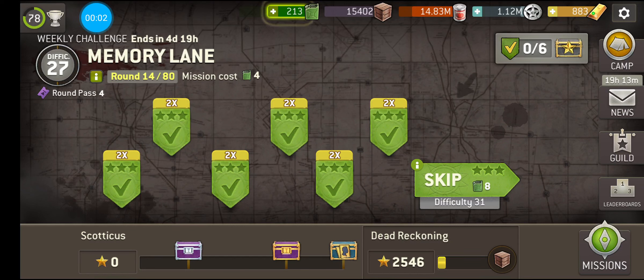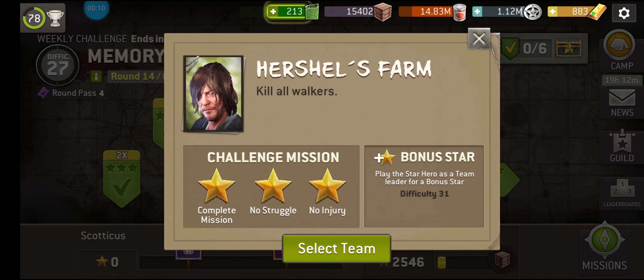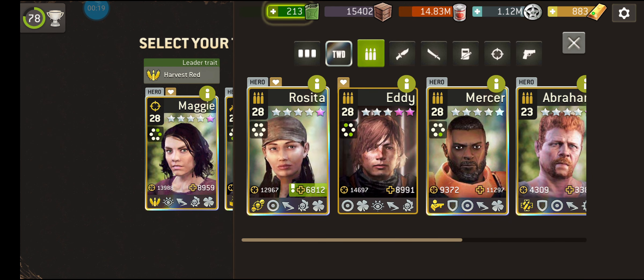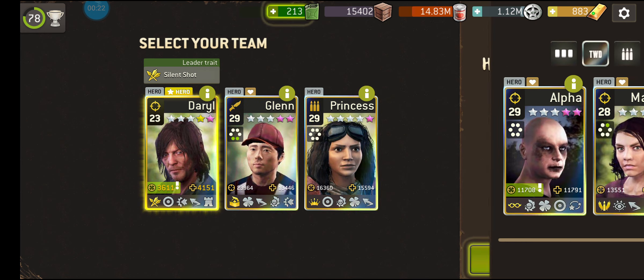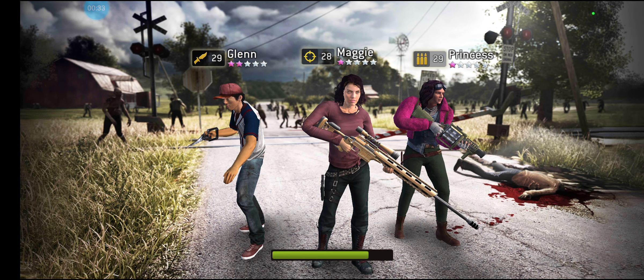It's a Wednesday and we've got a brand new weekly challenge. This time we are stepping down memory lane. So let's see what we got — Herschel's Farm, Killer Walkers. Oh yeah, the set piece of season two. The star hero today is Daryl, but I'm not using him because I haven't got him leveled up and I don't think he's got the most amazing leadership trait. So I'm just using my farming team here, ironically enough for Herschel's Farm.